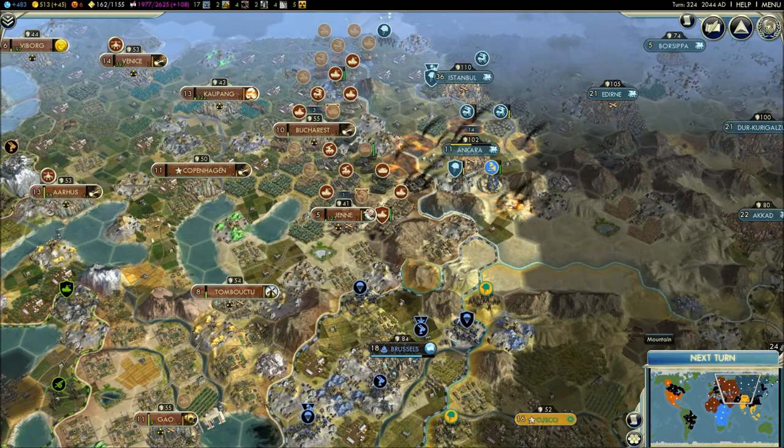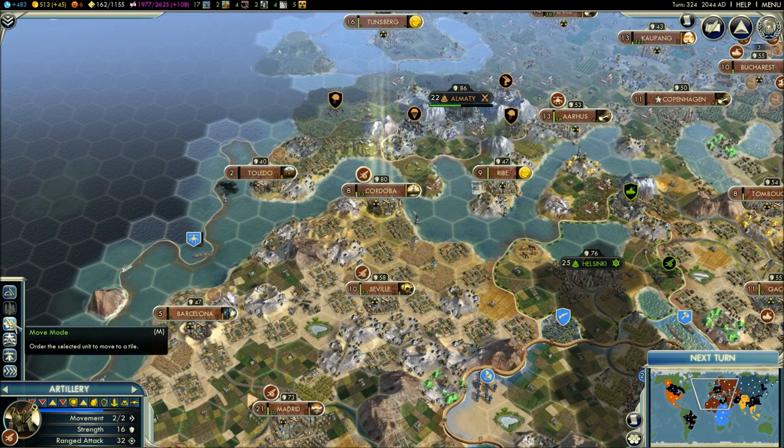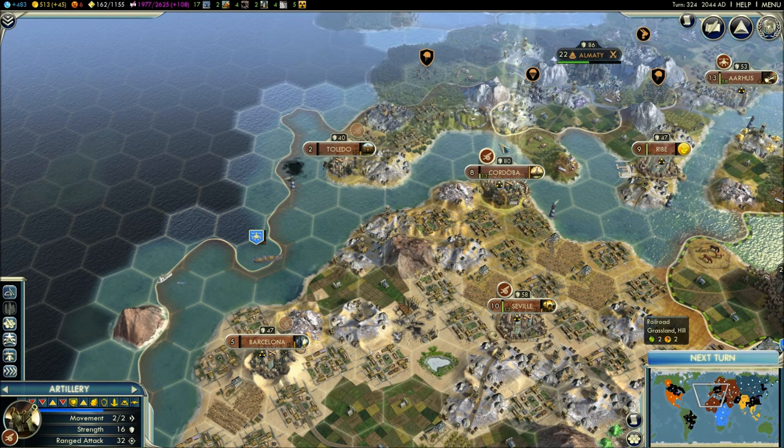Looks like I can't really do anything else right now. I do know what I need to do — I need to bring this artillery piece closer. Actually, not yet. I'm going to wait and see where this piece goes, see where this helicopter gunship goes.